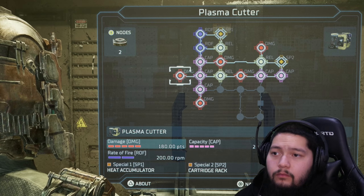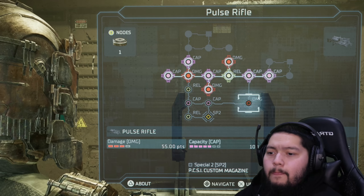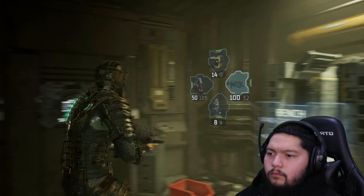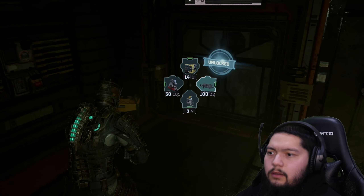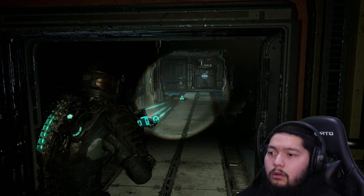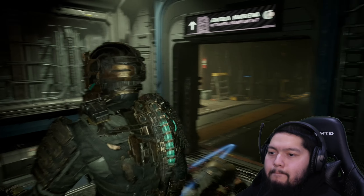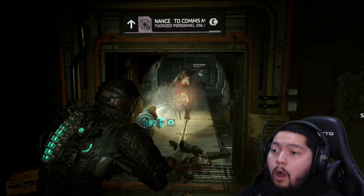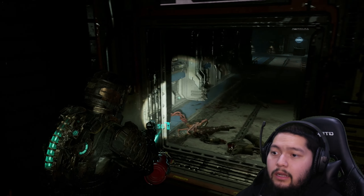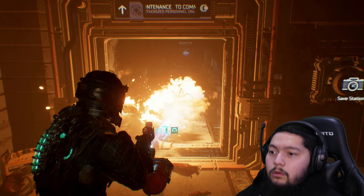Mine gun upgrade — let's do capacity and let's also do damage for the pulse rifle rounds. It now holds up to 100 rounds at a time. He's dead — now he's definitely dead. Hold on, I don't like how tall you are. How'd he go? Right, he breaks up into little bits.